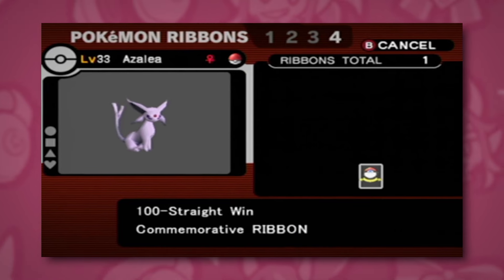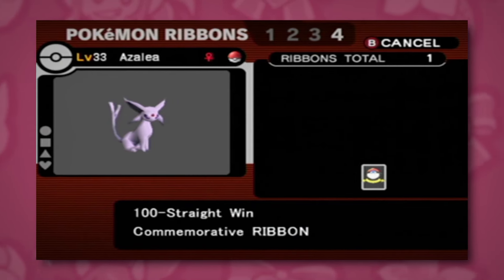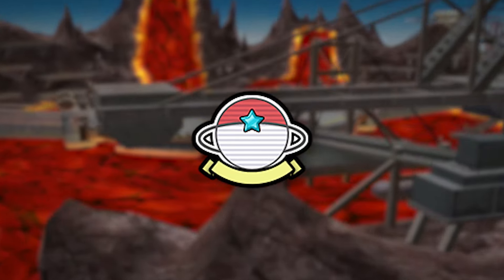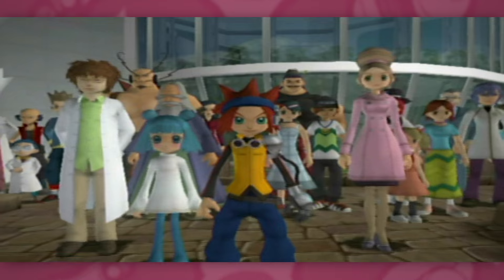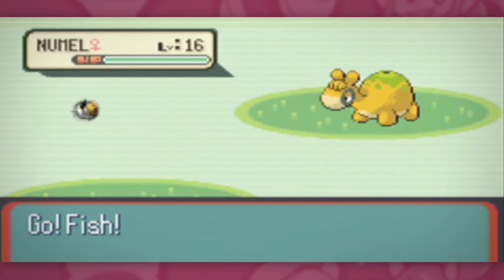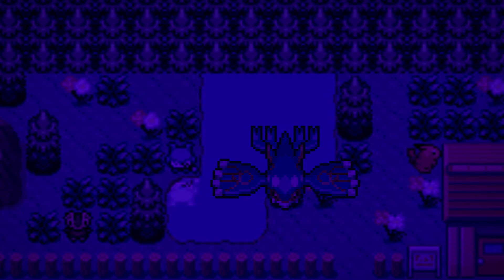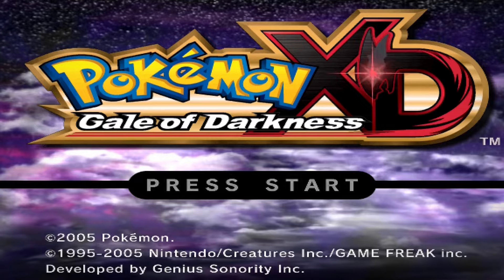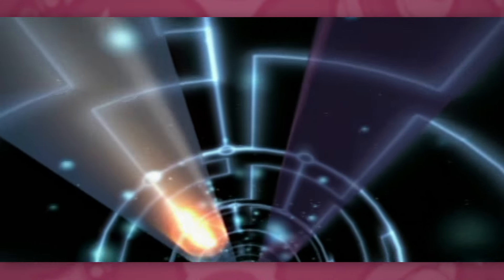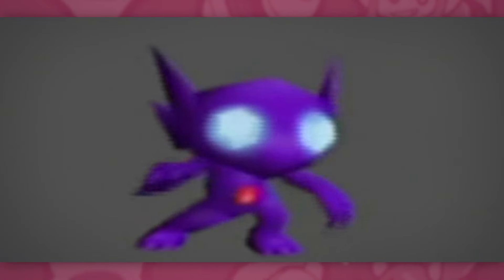The first ribbon we got on Azalea was the Earth Ribbon — the only ribbon she can get of the two that exist in Pokemon XD, for the reasons we talked about earlier. The Earth Ribbon is awarded for defeating 100 trainers on Mount Battle in a row, which sounds a lot harder than it actually is. Completing the game in XD allows trading to the Gen 3 GBA games, so to grease the wheels, I EV trained my Box Legendary and threw it in the daycare overnight a couple of times to juice its levels. Hopping back into XD, I rizzed the lady in the basement of the Phenac Pokemon Center into letting me smuggle in an undocumented Kyogre and his little goblin associate.